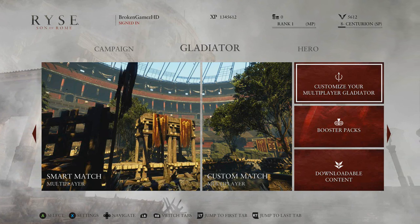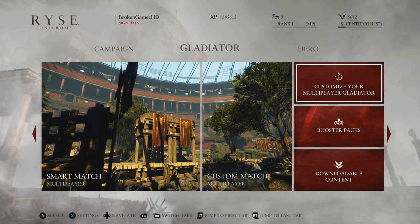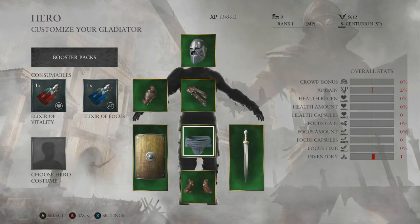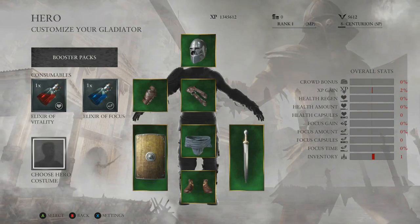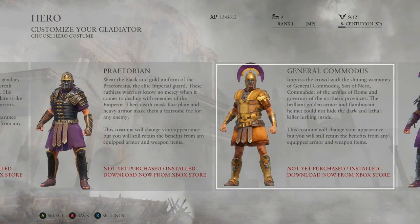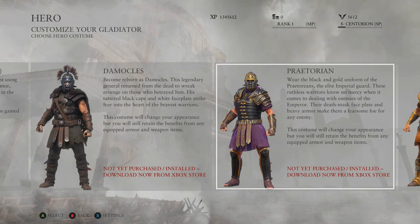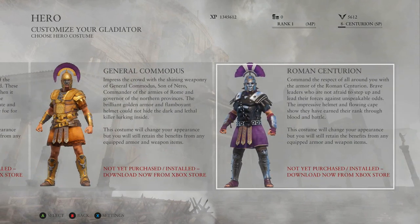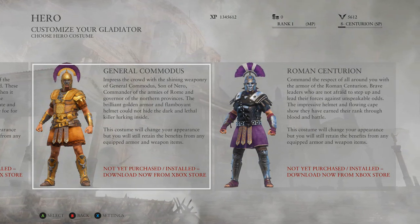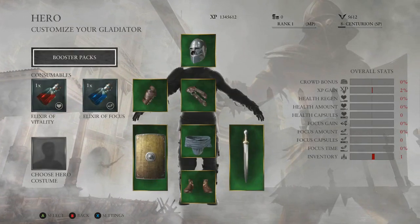Alright, what's going on people — I'm about to have my first shot at this Rise of Rome multiplayer. First off, we're gonna start off with customizing your multiplayer gladiator. I don't know much about this multiplayer, haven't seen many people play it at all. Oh — you gotta buy these from microtransactions? I am not wasting any money on skins.